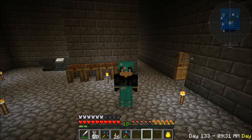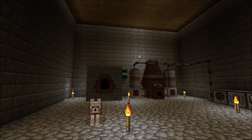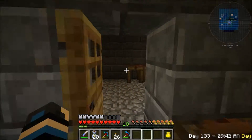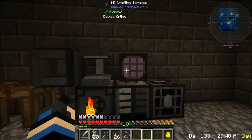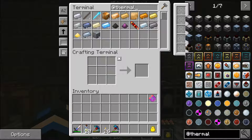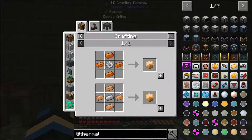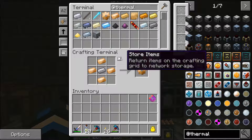Hello everyone, welcome back to another episode of FTB Beyond. Today I thought we could go ahead and try getting the upgrades for those machines, because especially for the energetic infuser I think we might want to start with the hardened upgrade kits. We need bronze gears, so let's do that. I think we can get all of them in one shot.